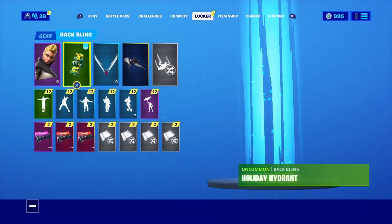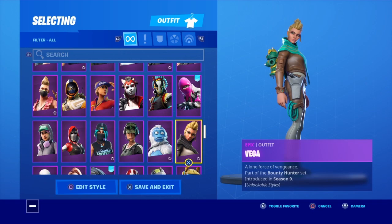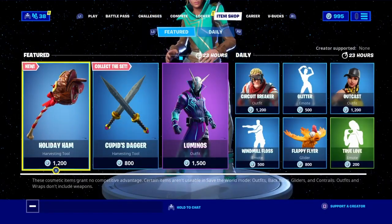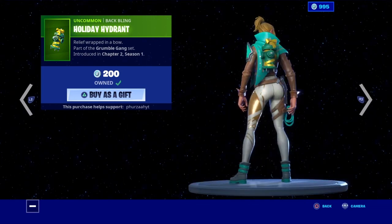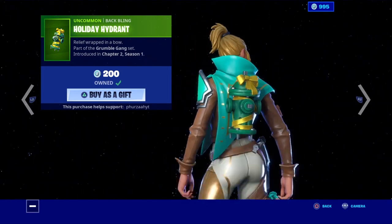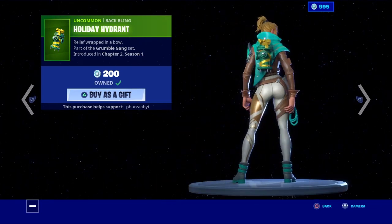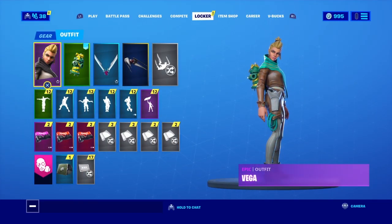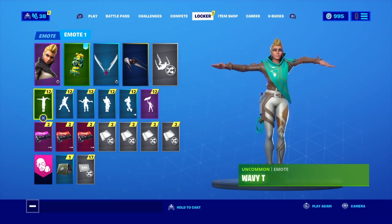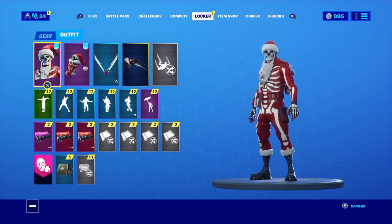So that was the new Holiday Hydrant bat bling on all of my skins. Let me know your thoughts and opinions in the comment section below. If you guys are going to be copping this bat bling or any other things in the Fortnite store, definitely use my support creator code — it's Furza YT, I'll be very very grateful. Remember this bat bling is only 200 vbucks and it is sold separately, so if you guys do have spare vbucks definitely go ahead and cop it right now. Anyway, that's it for me — spin your boy Furza, I'm out.